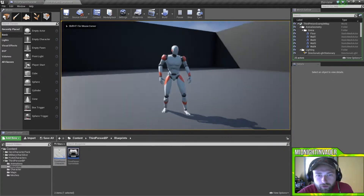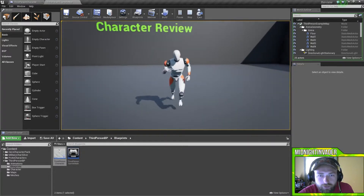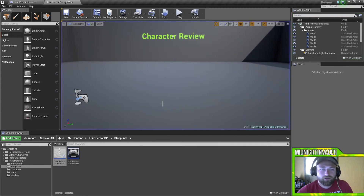So if we hit play, here we are — now the male prototype character looks pretty sweet. I'm gonna jump around. Everything on the third-person character works great. For nine bucks, man, you can't really beat this. If you go through other services like Mixamo...